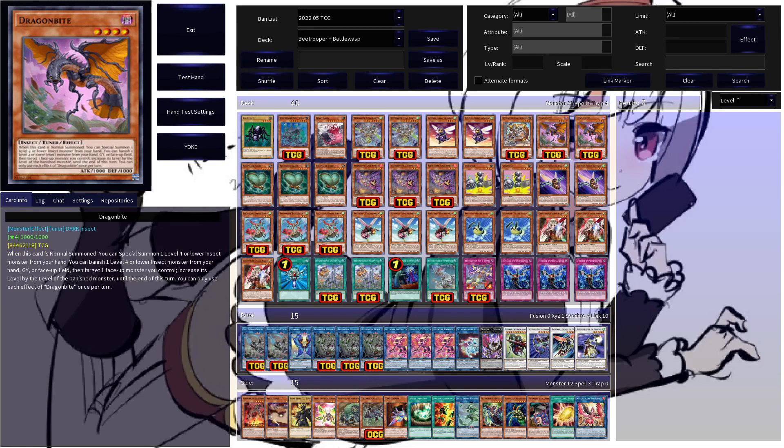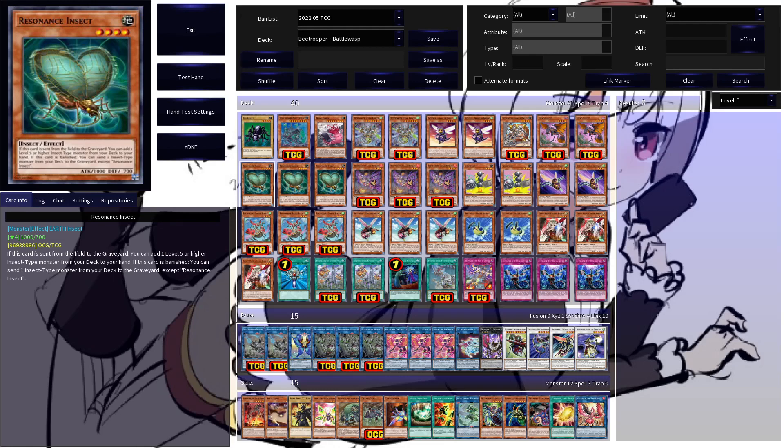Two copies of Dragon Bite. If this guy is normal summoned, you can special summon a level four or lower insect monster from hand. It also allows you to level modulate by banishing a level four or lower insect monster from your hand, graveyard, or face-up field — you then target a face-up monster on the field and it gains a level equal to the banished one. This enables some of the higher level Battle Wasp Synchros, and it's just also a good normal summon that puts another body onto your field.